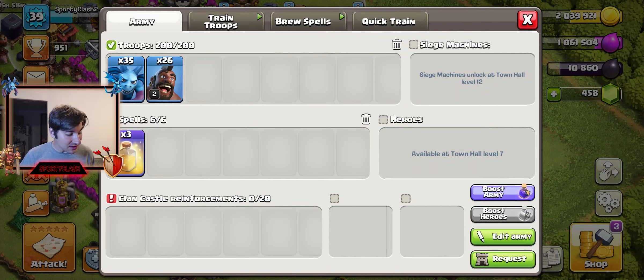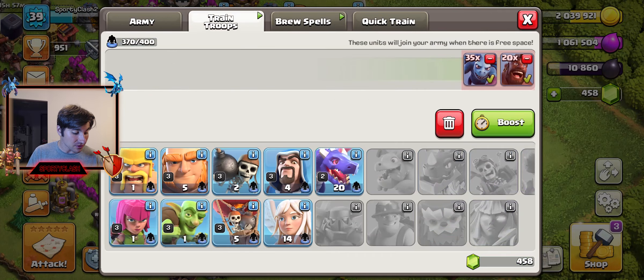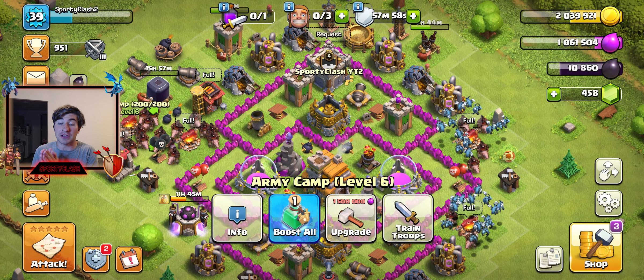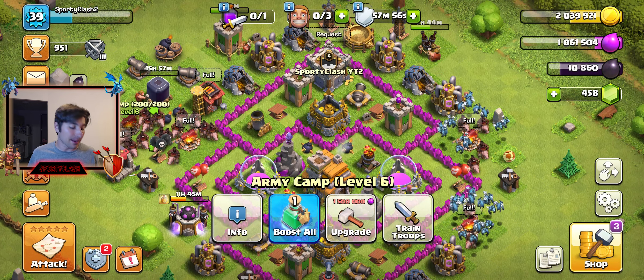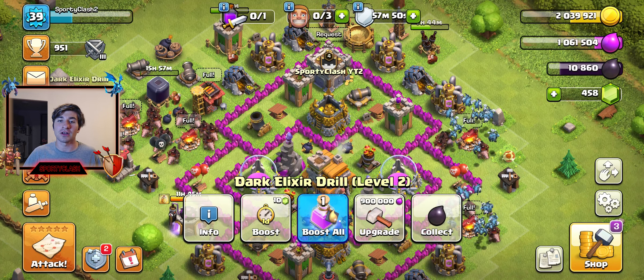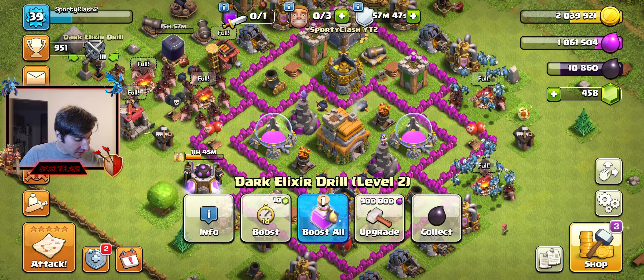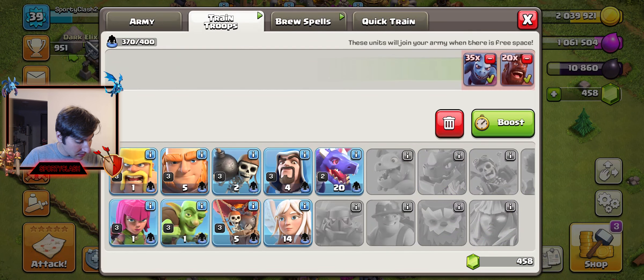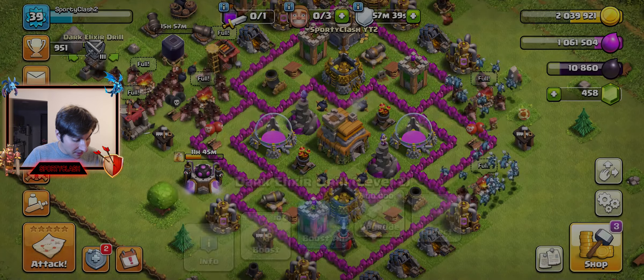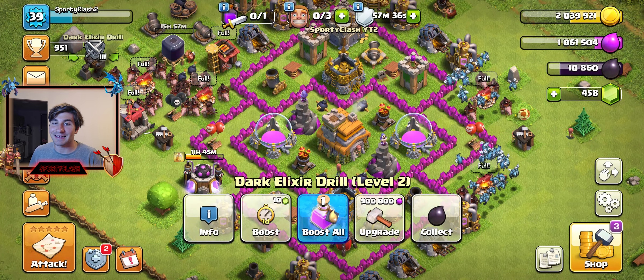We're going to be using 35 Minions and 26 Hog Riders. I literally just finished upgrading to a 200-space army camp — just finished level 6 — so we have fully maxed out camps for today's episode. We're going to use a good portion of that, and we added four more Hogs to round out the composition.